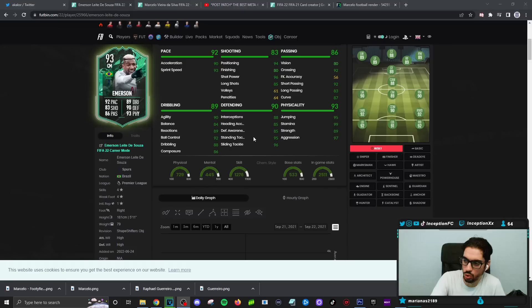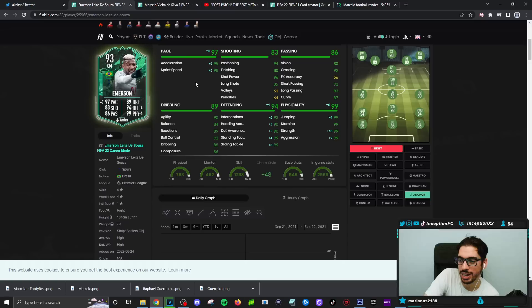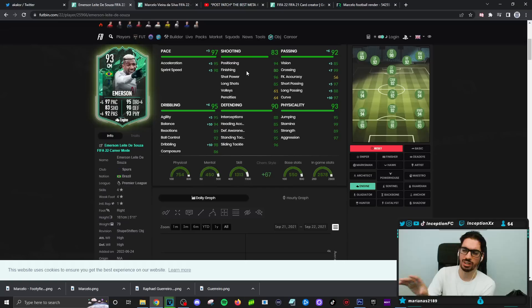We could try him as a center mid because technically you can give him an engine chemistry style to make him feel as responsive as possible, give him a nice little passing boost and pace boost. But the way that this card is formatted, you're supposed to use him on an anchor playing as probably your CDM. You could do that as a CDM, or if you're using him as a right mid, the engine chemistry style would make the most sense. But since the shooting is set up the way that it is, I wouldn't do that.